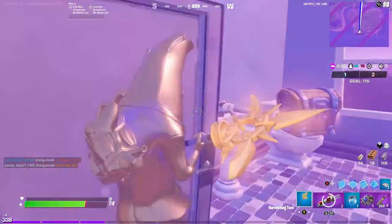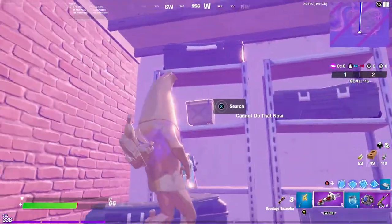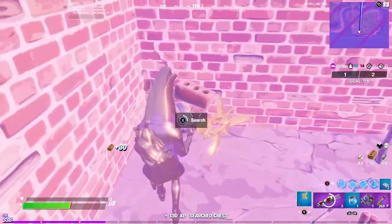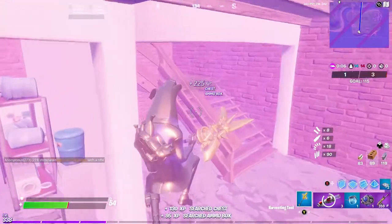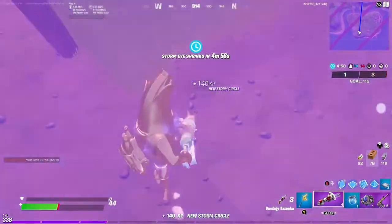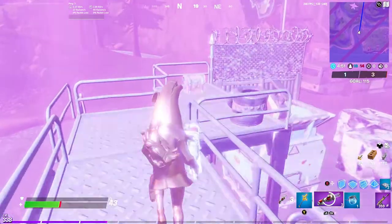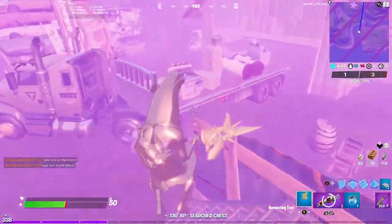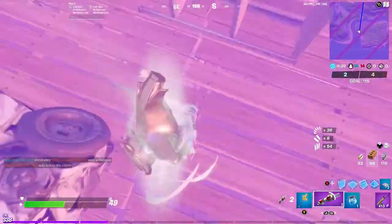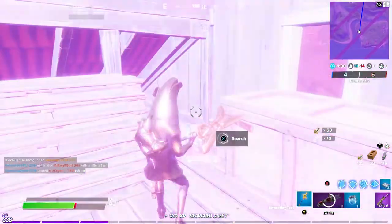Then come down the stairs and go into this room — there is a chest. Now come downstairs, break that thing, and then there's an ammo crate, a chest, and then another chest. There's also an ammo crate here. Come down, come upstairs, and then go to this place over here. There's a chest, search this ammo crate. Got a heal. Chest there, chest here, ammo box here.